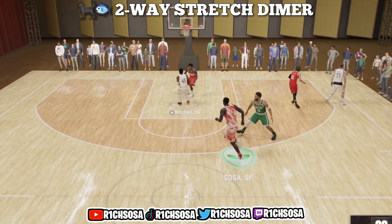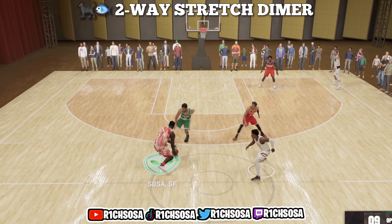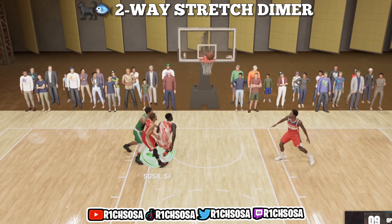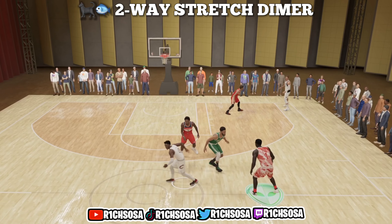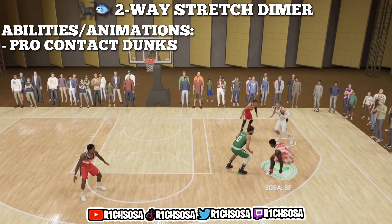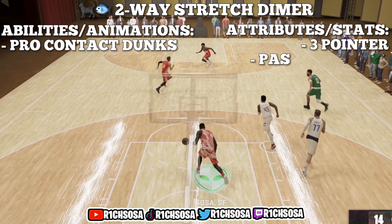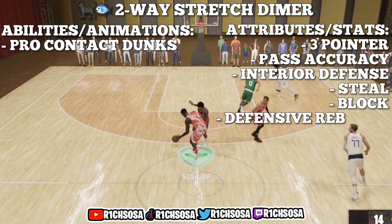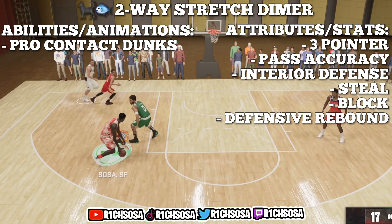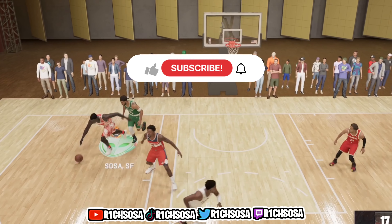From the gameplay, as y'all can see, we're pretty much able to do everything on this build. You're gonna be sacrificing a little bit to get some of the best 99 overall stats in 2K this year. When it comes down to the potential of this build, we're gonna get 71 badges. We're making this build out of the power forward position, and when it comes to abilities and animations, we're gonna be able to get pro contact dunks. For attributes, we have the potential to get this build to 100-plus three-pointer, pass accuracy, interior defense, steal, block, and defensive rebound. This build is honestly gonna remind me of Bam Adebayo from the Miami Heat.